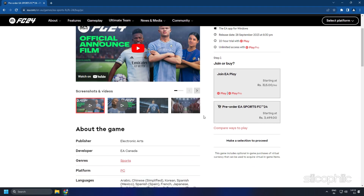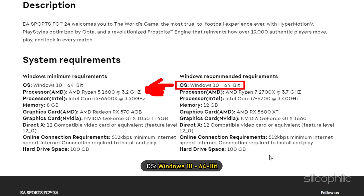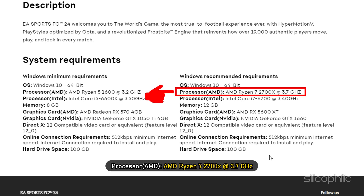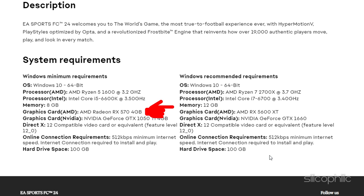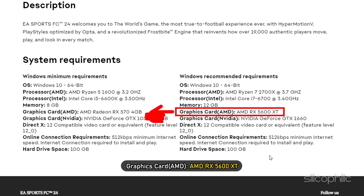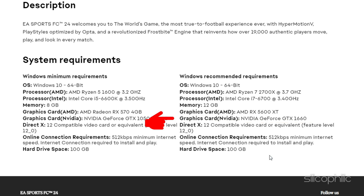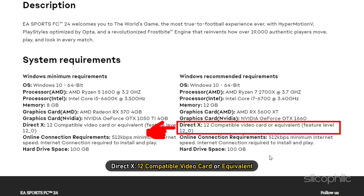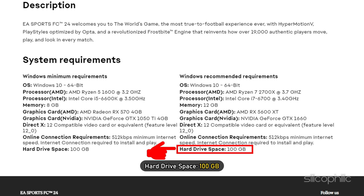According to the official EA website, the system requirements for FC24 are as follows. OS: Windows 10 64-bit. Processor AMD: AMD Ryzen 7 2700X at 3.7 GHz. Processor Intel: Intel Core i7-6700 at 3.40 GHz. Memory: 12 GB. Graphics Card AMD: AMD RX 5600 XT. Graphics Card Nvidia: Nvidia GeForce GTX 1660, DirectX 12 Compatible Video Card or Equivalent. Online Connection Requirements: 512 KBPS Minimum Internet Speed. Internet connection required to install and play. Hard Drive Space: 100 GB.